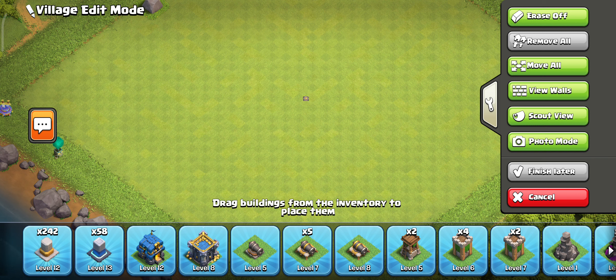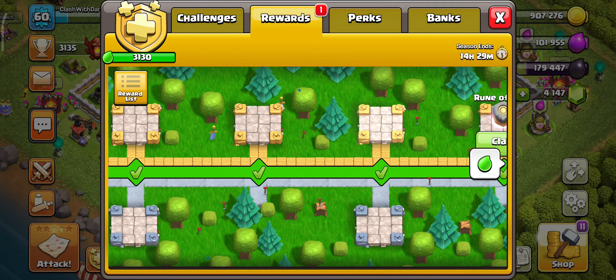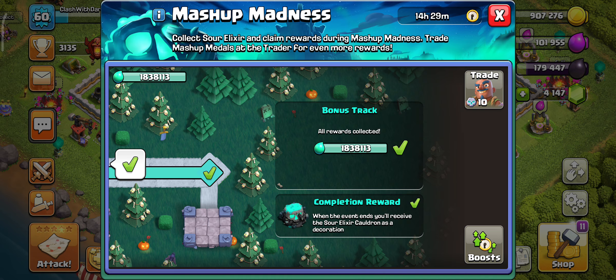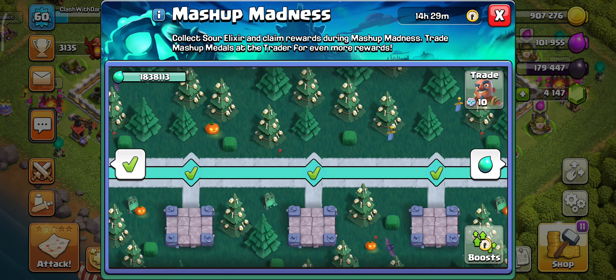That would be max level now for Town Hall 10 or 12. The season is actually ending very soon, so make sure to get all your rewards in the season pass. Also remember the rewards in the Mashup Madness event — there's a bunch of rewards there. Make sure you get them; it says in the top right it ends in 14 hours.